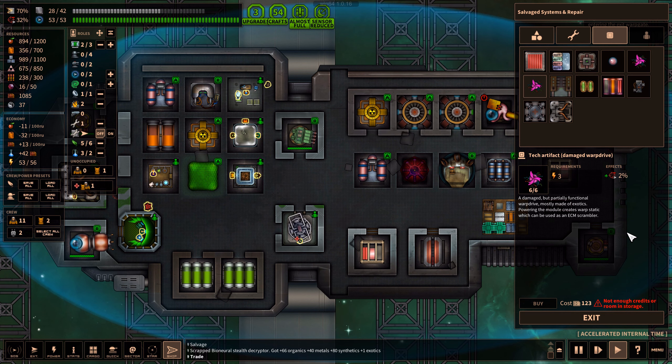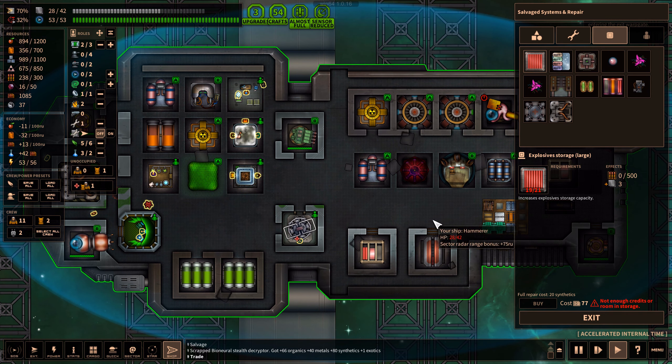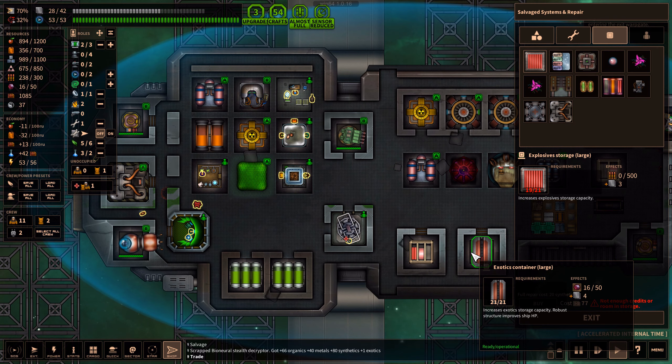There's a tech artifact — a damaged warp drive. Damaged but partially functional. Three energy for just two evasion? No. Biotech artifact, asteroid predictor — that's really good actually. Tech artifact, engine booster, cryo sleep, and explosive storage large. Now that's what I'm talking about. But we don't have any storages that are just explosives, so that's kind of pointless.